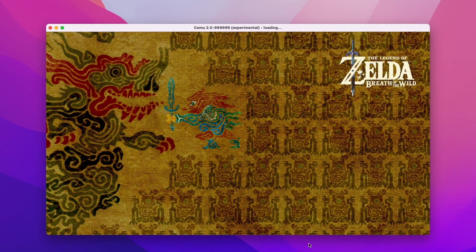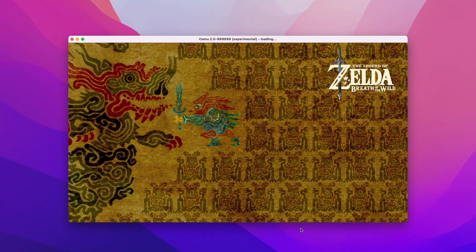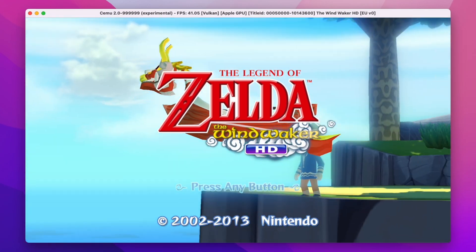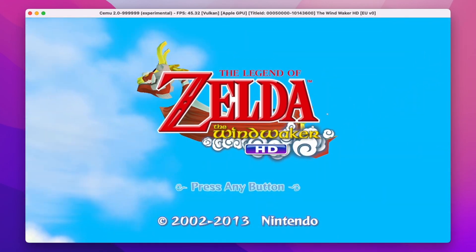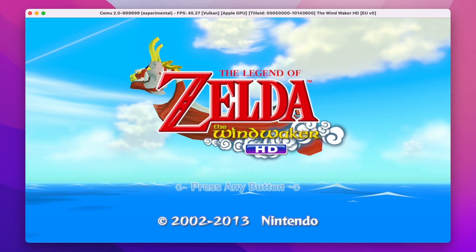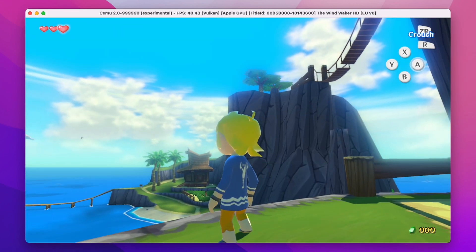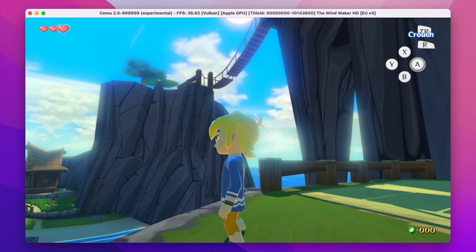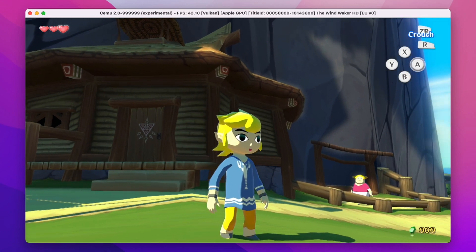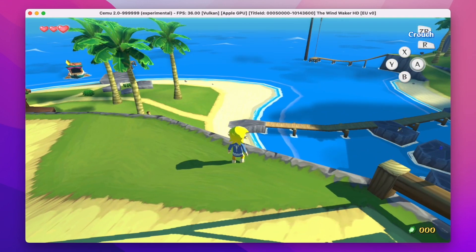The last game I'm going to look at is Zelda. I know a lot of people are curious about Breath of the Wild, but unfortunately if you try to launch it, it's going to crash — not even getting to the menu. However, the good news is that you can get Wind Waker working on Cemu, and as far as I can tell the emulation graphically is pretty much flawless. The frame rate could be a little bit faster, and like all the other games tested so far, sound is not working on Cemu at the moment. But Wind Waker seems to be working fine, at least in this initial area. Hopefully things will improve in the future, and I think one day we're going to be able to get Breath of the Wild working on Apple Silicon hardware.